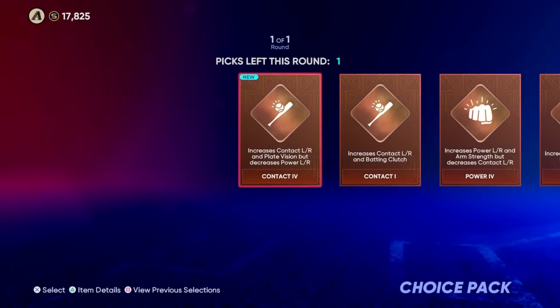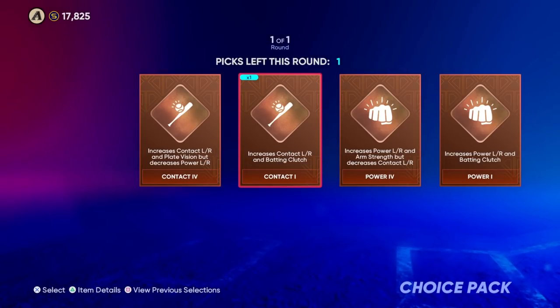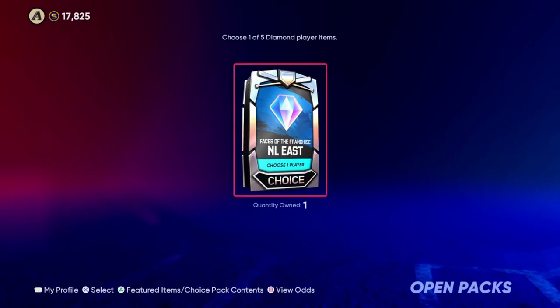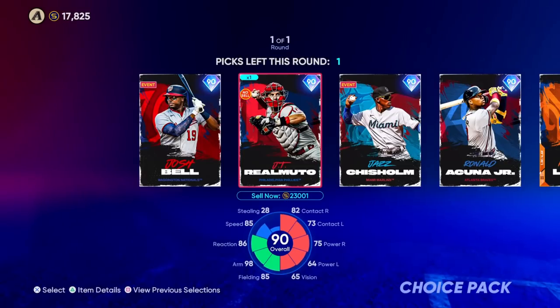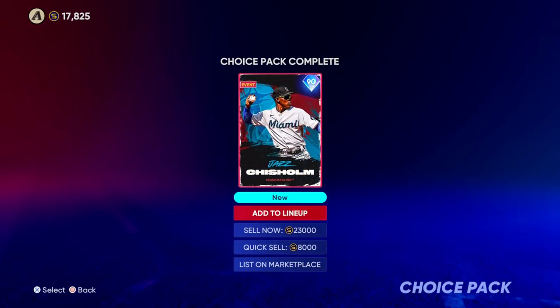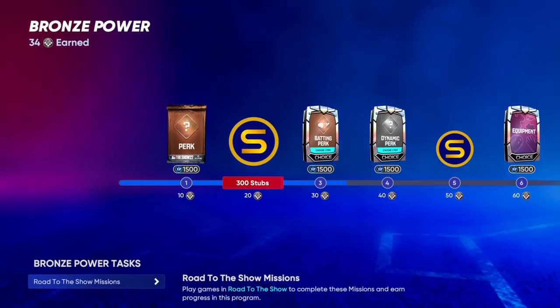I'm on Bronze Power right now. We hit Square to load that up and we can see our progress. I've played a few series of Road to the Show and accumulated some free packs and some free perks — yes, these are Bronze tier, they're not great. But you need to earn them in order to continue developing your player towards Silver tier, Gold tier, and eventually Diamond tier. This does take several hours to complete, but you are grinding more than just a created player here.